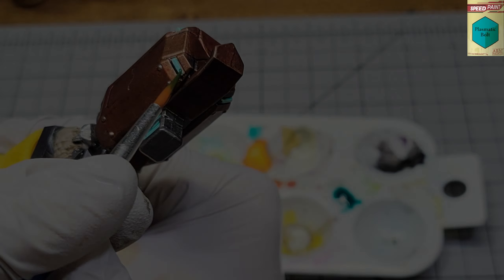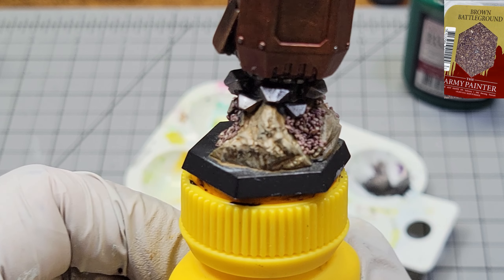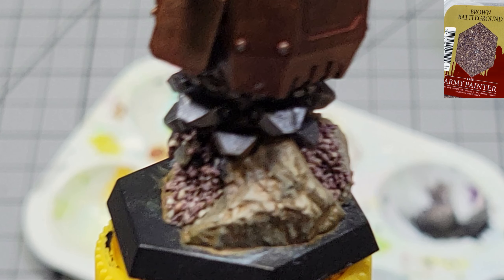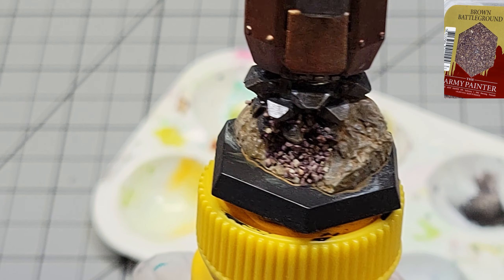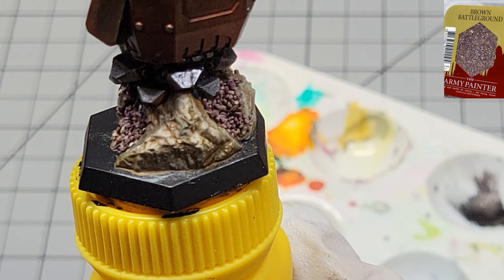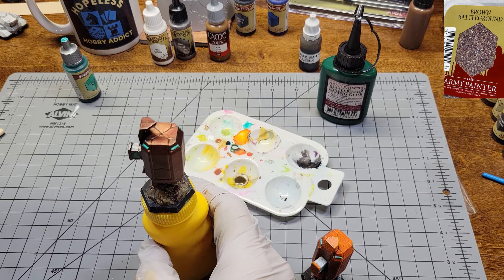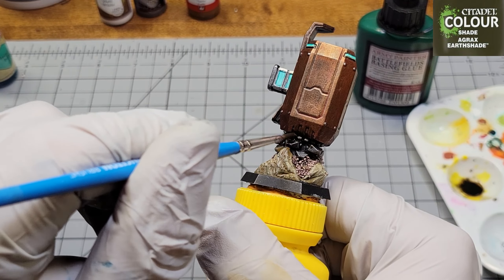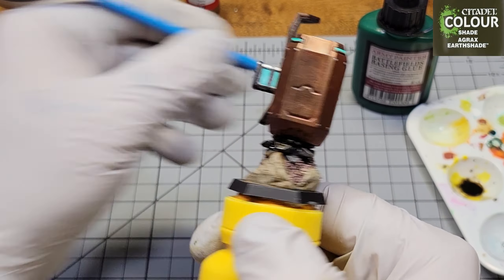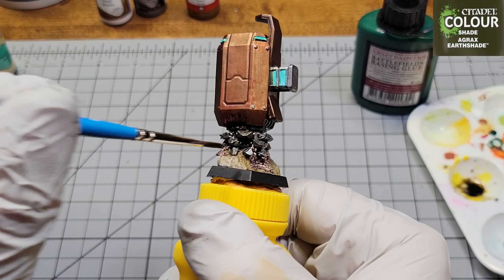I decided to mess around with my Army Painter Battlefield Brown Battleground Rock — I hadn't really used this before. I created some disturbed dirt by putting some basing glue in those deep valleys on the rock right by where the drill hit, then sprinkled in the battleground rock to make it look like the drill had dug it out and it was spilling down the side. I went back and hit the drill bits, the base of the rock, and the brown battle rocks with Agrax Earthshade, and called it good.